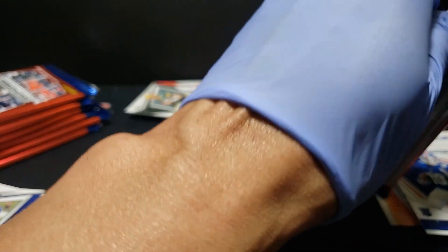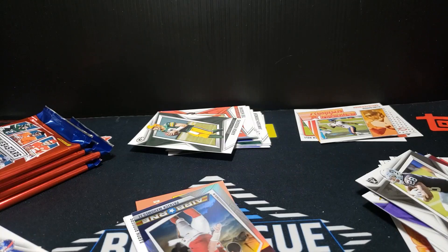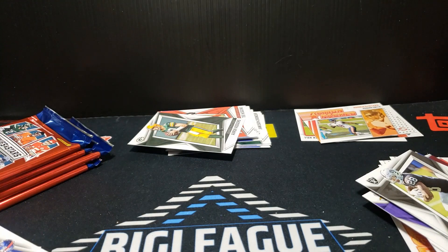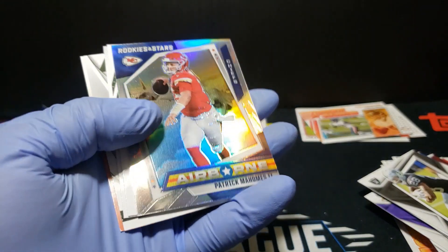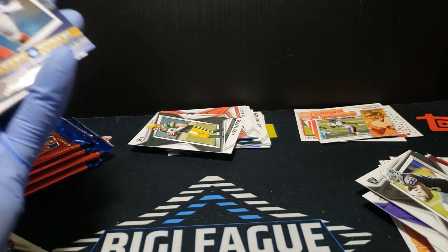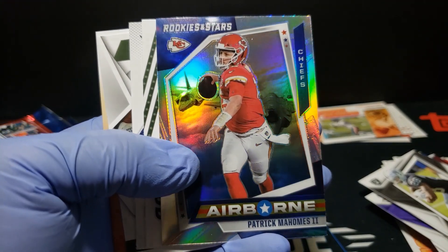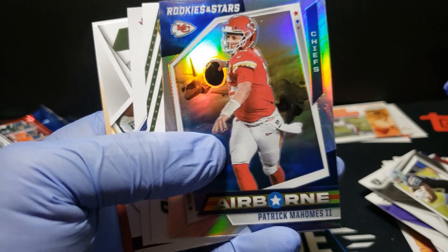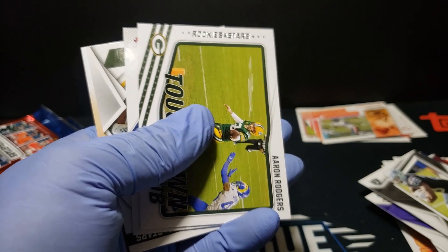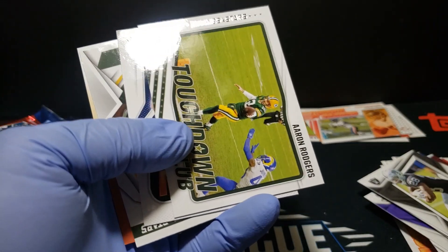Hey guys, sorry about that — we ran out of storage space on the Samsung device so it cut off. I think we only missed one base card in between. Picking up where we left off, we got a nice airborne Mahomes, a little silver hollow — not numbered but a nice looking card, there's a good shine on that one.